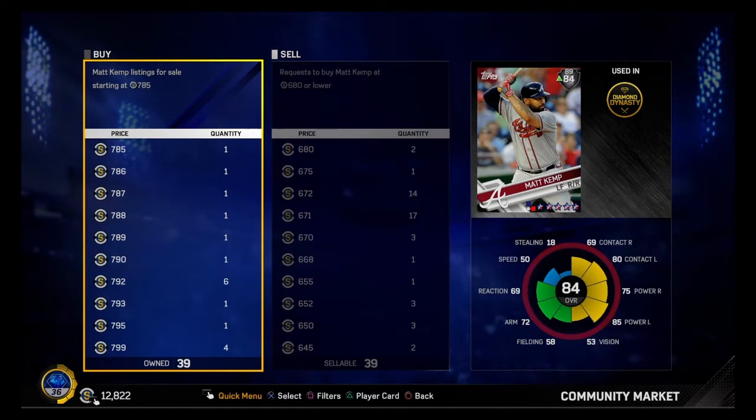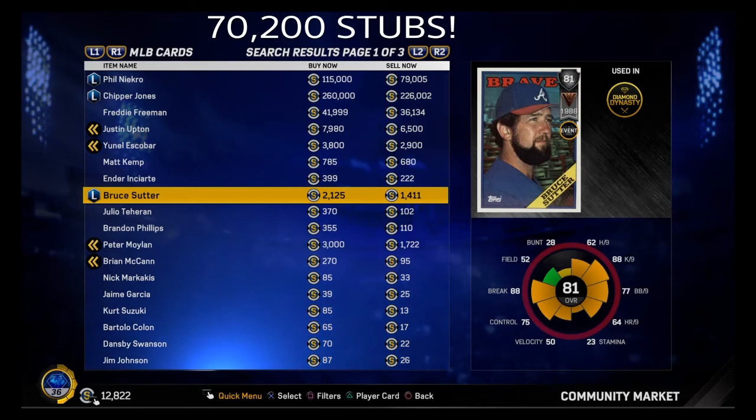There is a possibility Matt Kemp might get upgraded. I've bought 39 Matt Kemps, and if he goes gold I could easily quick sell him for 39,000 stubs. Or if he gets like 2k, then with a 10% tax that's 200 off, so it'd be 1,800 per card, and times 39 is probably a very high amount of stubs. That's my first way of making stubs.